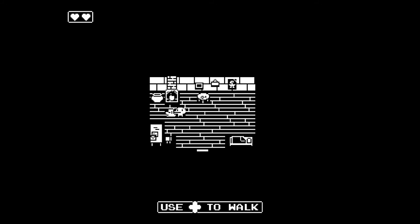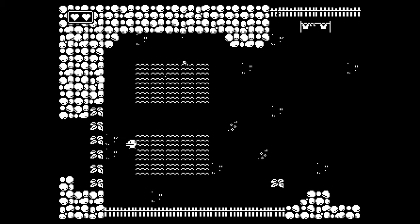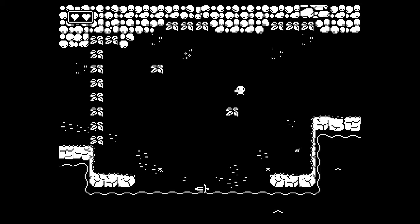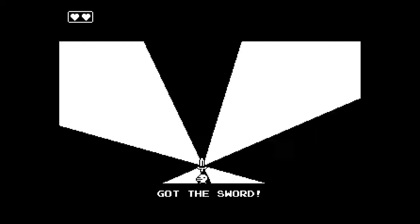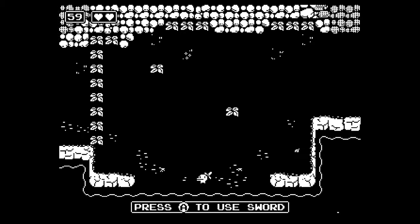In this game, you play as this duckhead with legs. You're thrown right into the game without any introduction, so without any direction you start exploring. You're blocked off from exploring past a few screens by these plants, so eventually you find your way to the shore and pick up the sword. Immediately, a timer of 60 seconds starts ticking in the upper left and we start running.